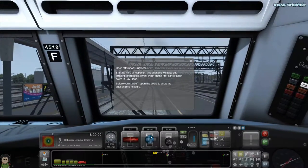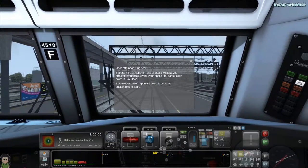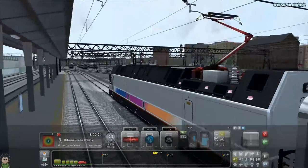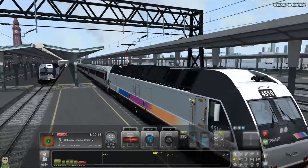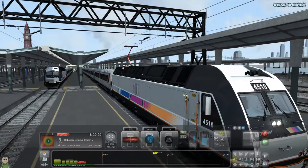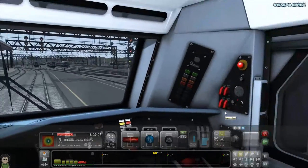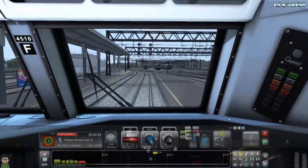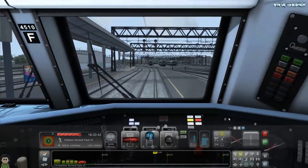So here we are. Good afternoon, Engineer. Starting here at Hoboken, this scenario will take you straight through to Newark Penn on the first part of a run down to Bay Head. Before you start off, open the doors to allow the passengers to board. So we've gone a bit electric with this one. Track IR is working — we'll reset it. Put the reverser in forward and get ourselves ready to go.